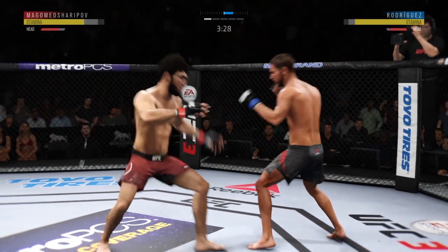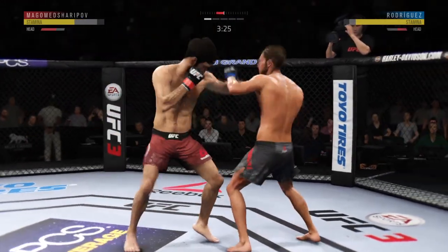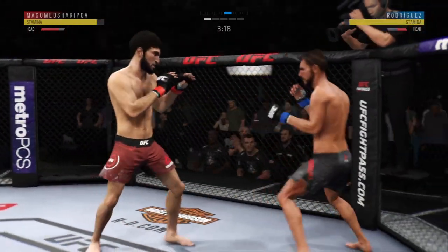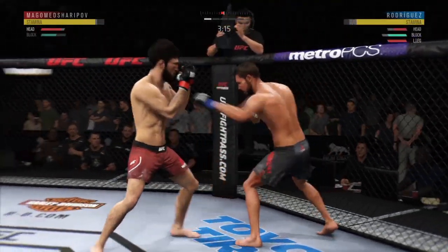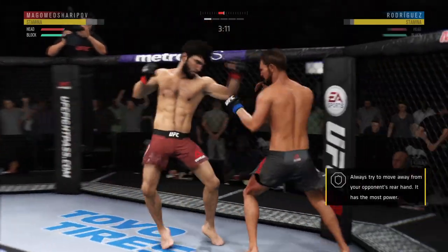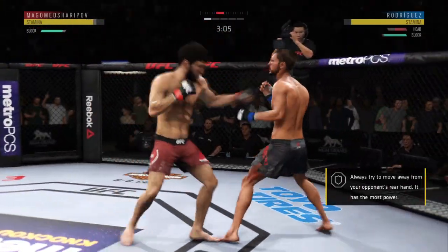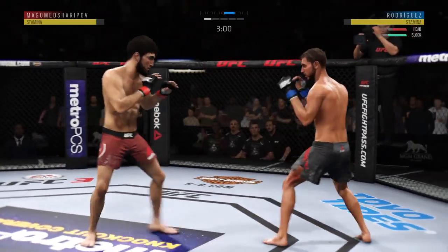How about that shin? Rodriguez gets absolutely melted by that head kick. He got cracked with the jab there, Joe. And his head is firmly on the center line, the one place it really can't afford to be. He's showing some vulnerability here by leaning right into his opponent's range. Let's see if he can make some adjustments.